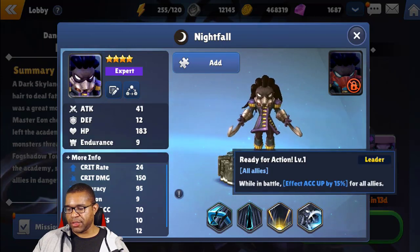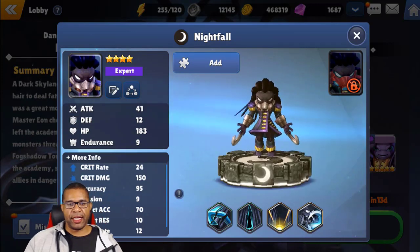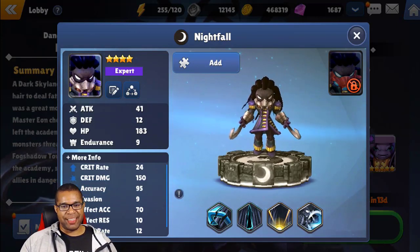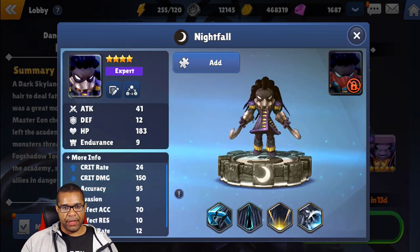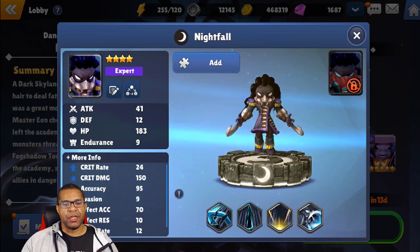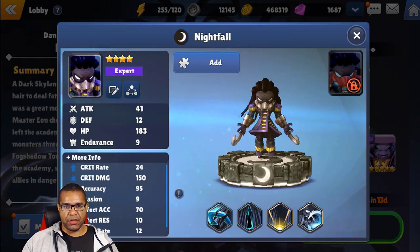Now, the leader skill it's bringing looks like a universal leader skill: while in battle, Effect Accuracy is up by 15% for all allies. Worth noting that Effect Accuracy on this unit is already 70%. So combine that with the leader skill, it's going to be a little bit easier to rune up if you're trying to min-max your stats and get a fair amount of Effect Accuracy as well as Critical Rate, which is what this unit is built around.